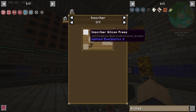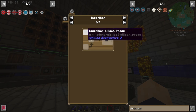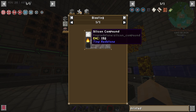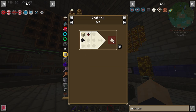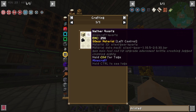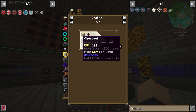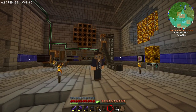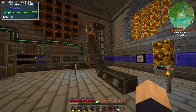Printed silicon is another inscriber — are you kidding me? With silicon and an inscriber silicon press inside. Now, both versions of silicon can be EMC'd, which makes things very easy. But if we wanted to craft them, we'd have to come up with individual non-EMC sources for sand, nether quartz, and charcoal. I'm willing to do that, but not today. So the EMC option it is.